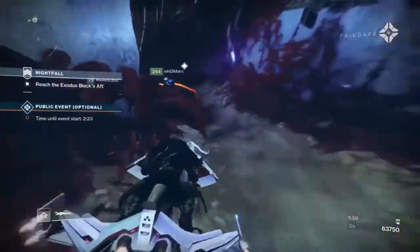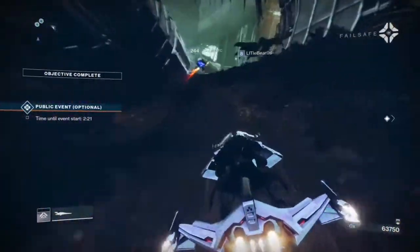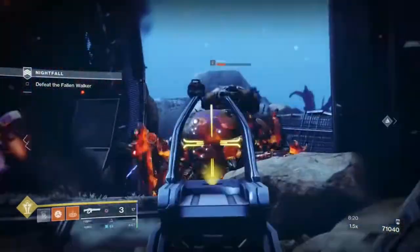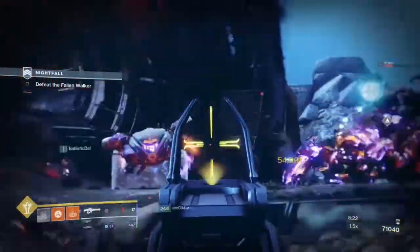Once you've collected all the wells, you'll hop on your Sparrow and move to the next room where you'll be facing a giant Minotaur and a Fallen Walker. Once you've defeated both the Fallen and Vex enemies, you will enter the Exodus Crash site.